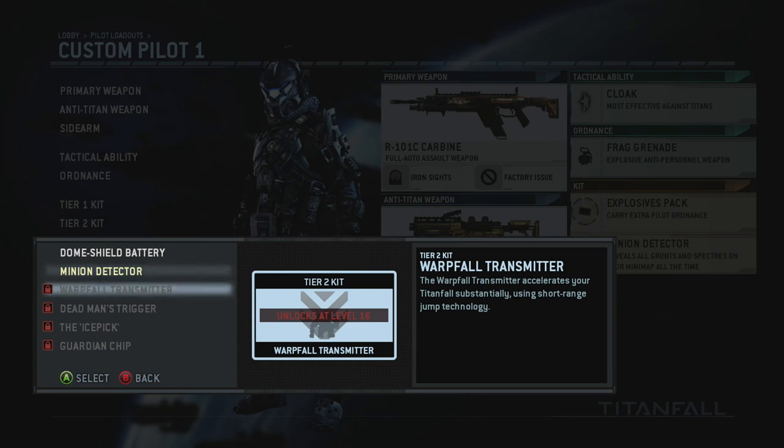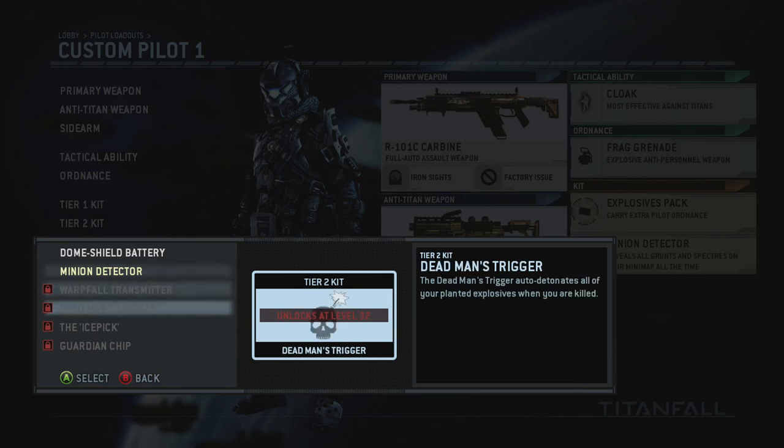The Warp Fall Transmitter, available at level 16, accelerates your titan fall significantly. It's great if you want to drop your titan on top of other titans or on groups of enemies — instead of waiting a couple seconds, it drops almost instantly. You can chain together some really sweet kills by dropping it right on enemies. You also have Dead Man's Trigger, which auto-detonates all your planted explosives when you're killed.